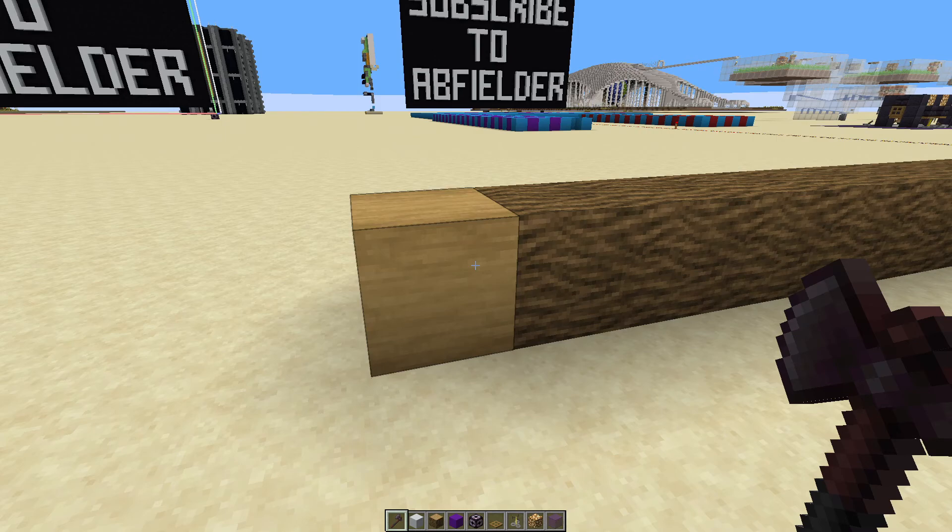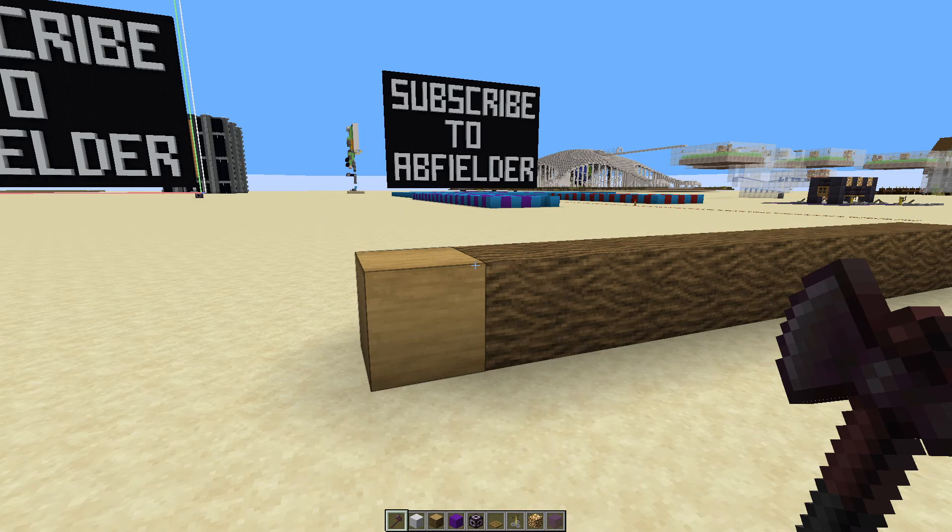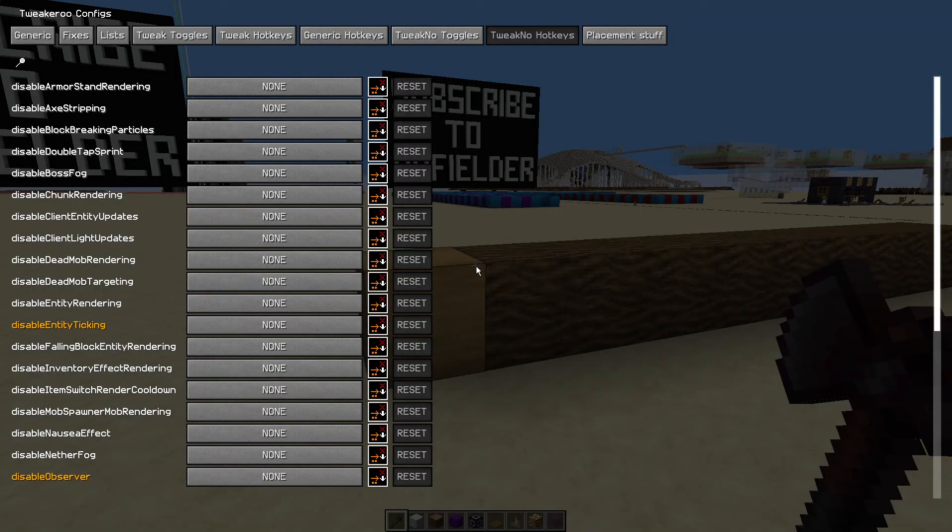Firstly, if you need to know how to install Fabric and Tweakeroo, the link will be in the top right-hand corner right now. Assuming you've just come back and you've got that done, X plus C opens the Tweakeroo config menu.